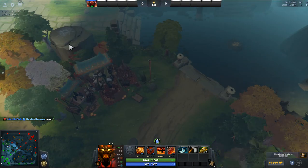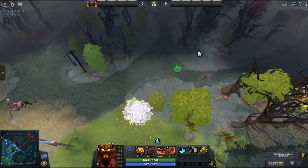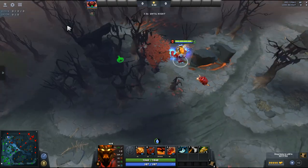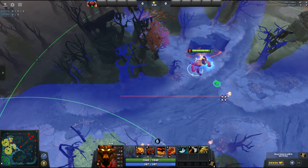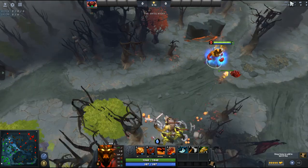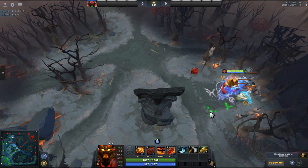Let's go to this side. There is a beautiful spot right here to ward. You can ward here, but there is more chance of getting the ward spotted. Coming to the top, you can ward here but it's better if you ward here. This creep spawns after about one minute. You can also put the ward here.